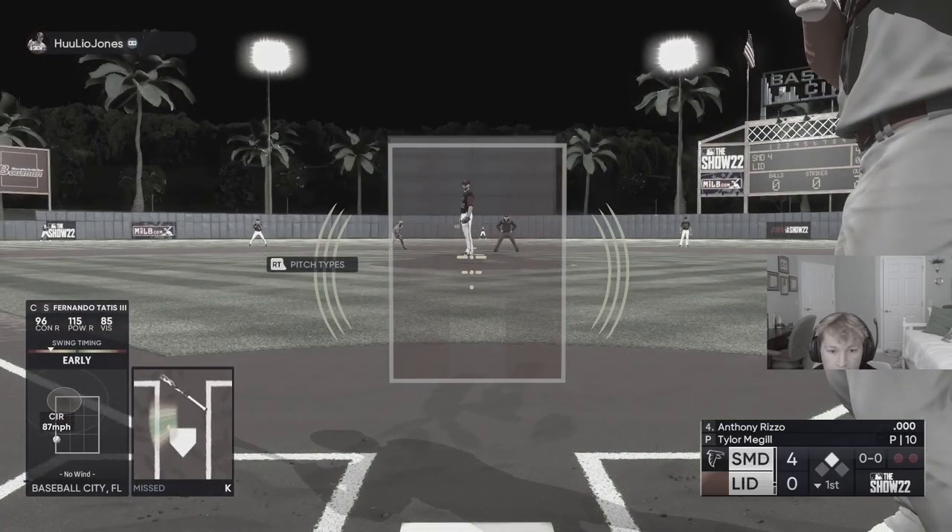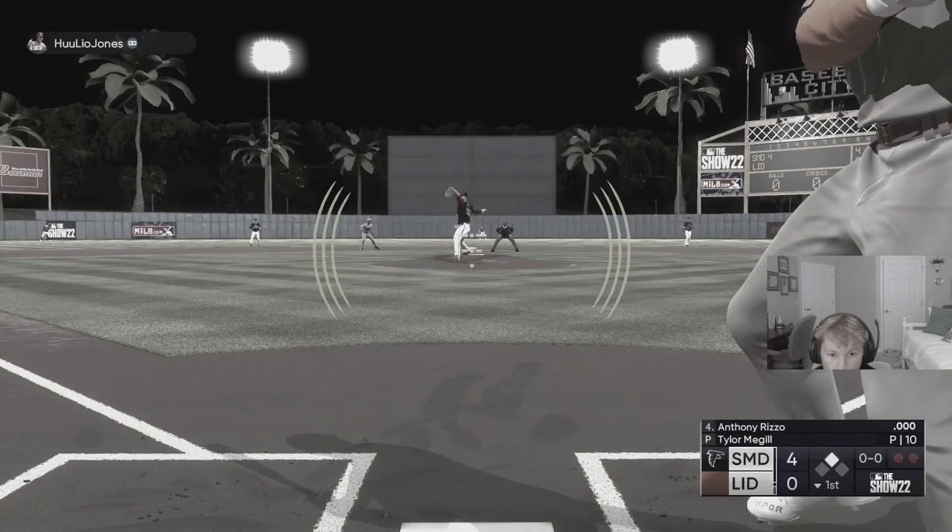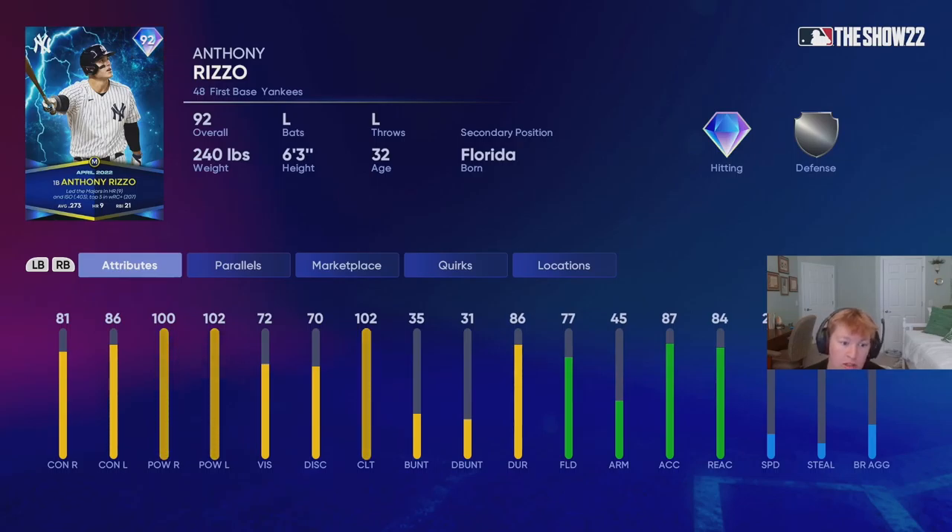All right, Rizzo, first at bat on the team. Let's go, baby. We finally unlocked Anthony Rizzo. Is it really worth it to unlock him? Would I say you should try and grind for him? I don't think so, but I do think it's a good card. It would be a great bench bat. I think Josh Bell would be a better card to have, but that's just me.